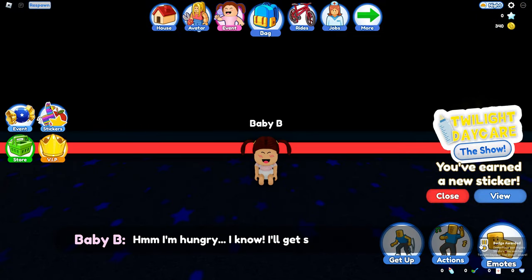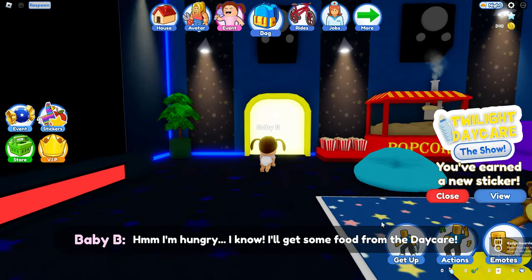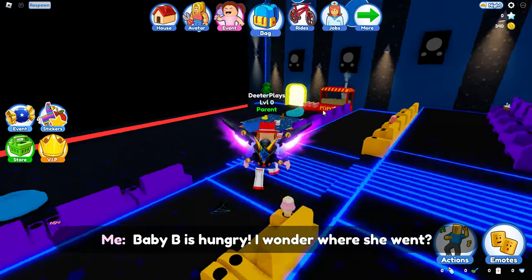When it's over, you'll see the credits, and then you'll see this baby that comes out. It says, 'I'm hungry, I'm going to go look for some food.' So where does a baby go for food? Probably a kitchen. So we're going to have to go over to the kitchen and find the baby.